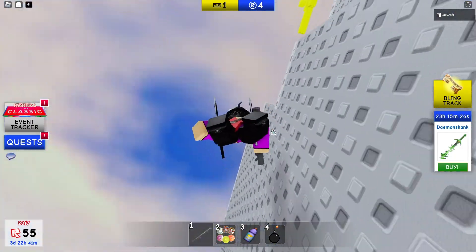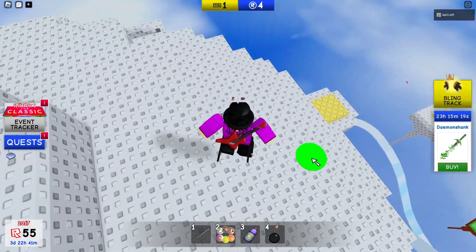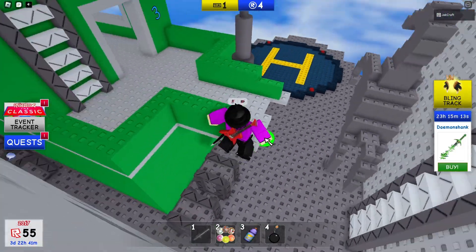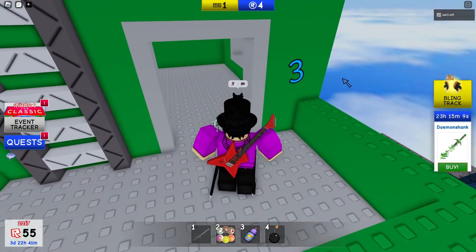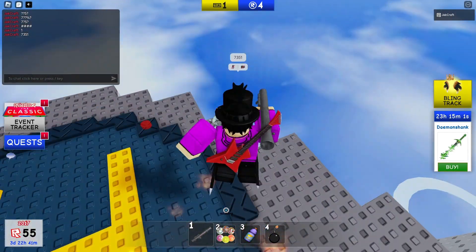You also get an achievement if you shoot the rocket, so you might want to do that on your way here. Then jump in here and right there — there's a three. So the code is seven, three, five, one — there you go. And then you can just die right here to get out.